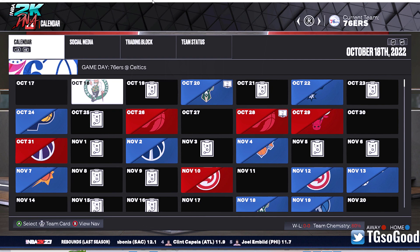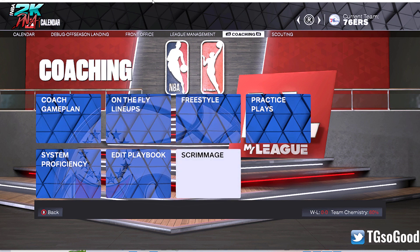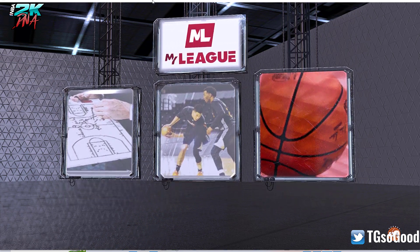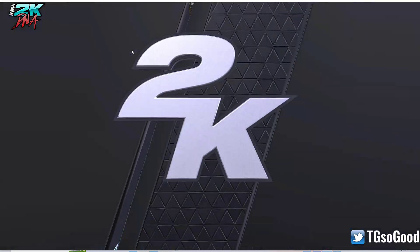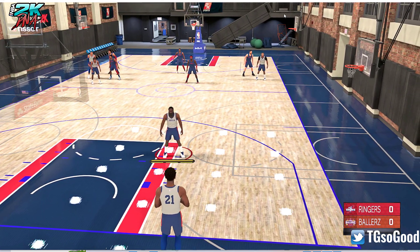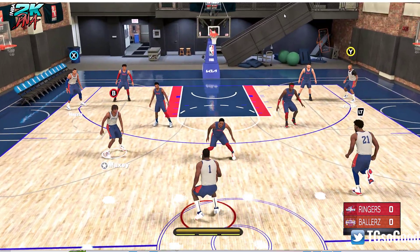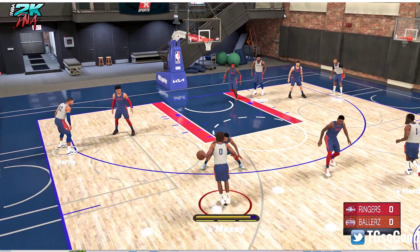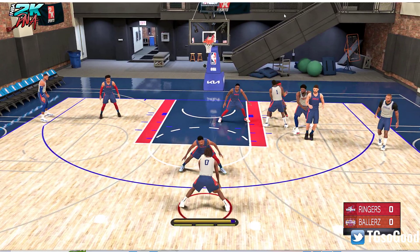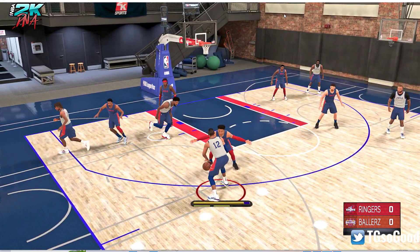The first thing you want to do is go into MyLeague, then go over to Coaching, and then go to Scrimmage so you can see what gym they're talking about. When you get in this gym, this is the gym that you're always going to scrimmage in no matter what team you are when you are in MyLeague. The person who left the comment wants this gym to be changed.